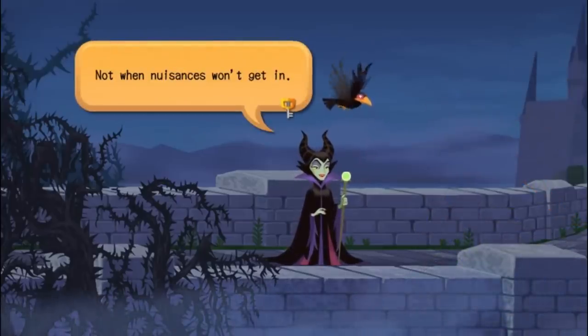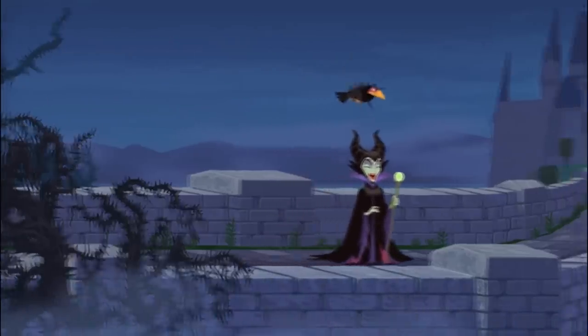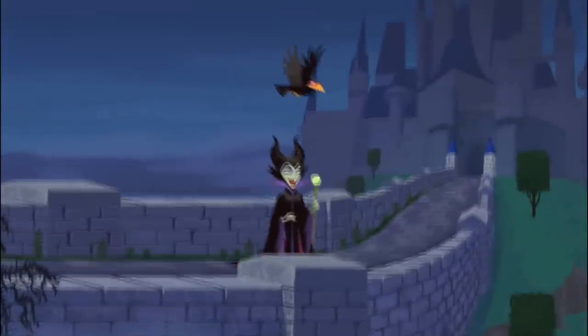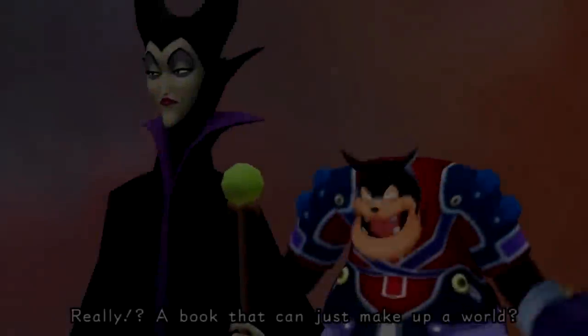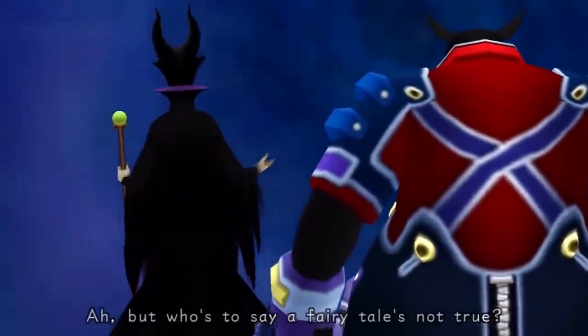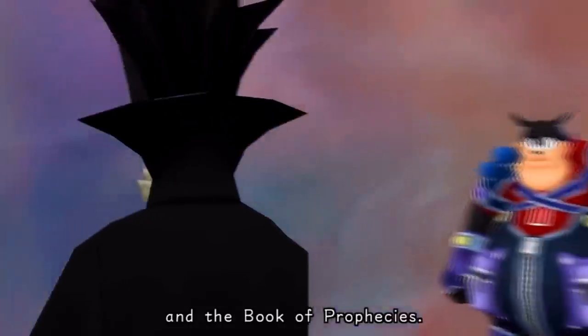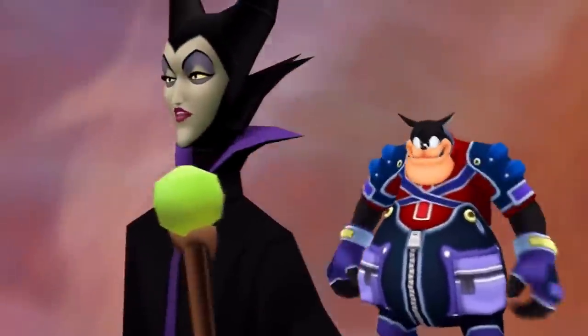She states: 'It seems it went well' — presumably talking about the process of entering the dream world — then asks where 'that fool' has gone, presumably referring to Pete. She says: 'Not even Sora and his friends can meddle in this world. Nuisances can't get in.' This is very clearly the Maleficent we have fought before in Kingdom Hearts 1 and 2. And based on the secret ending of Kingdom Hearts Re:Coded, it seems that she has succeeded in her goal of finding a way into the dream world. The big question is then: how did she get here? And more importantly...